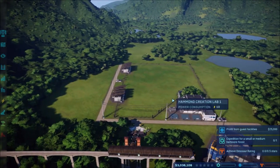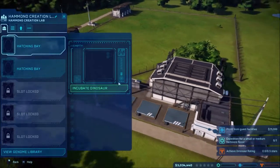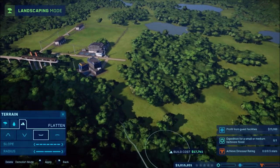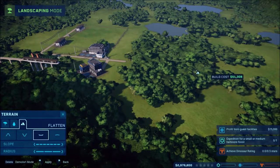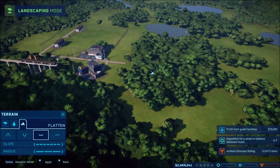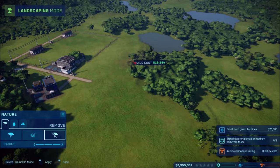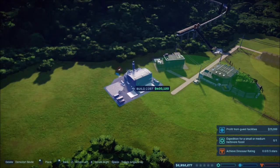There we go, we should have power now. We need to get profit from facilities and explore for fossils. Do I have anything to start with? No I don't. I'm trying to think where I want to set stuff up - maybe down this way. I feel like I'm already starting but I still have money which is what I need. I'll flatten out all this area. Over here will be where I put all the industrial type stuff. Now let's take out all the trees. We need an expedition center and a fossil center.